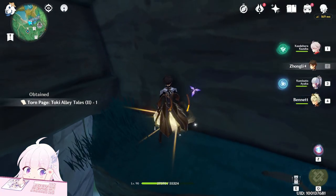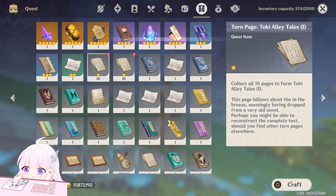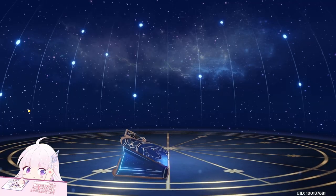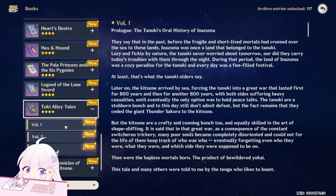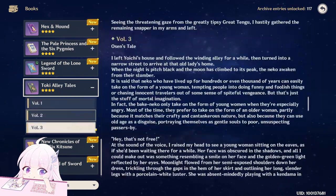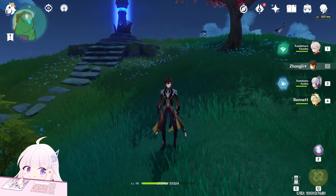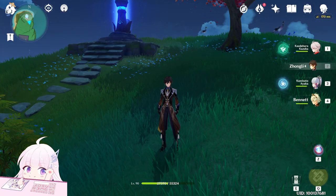This is the last page. Once you get them all, you can craft them into one book — the second book and third book — and you can find them in the archive. There's Alley Tales volume one, two, and three. The last three volumes are probably on other islands, but for now we can only access these three. Hope this video helped you find all the Toki Tales pages — thanks for watching and see you in the next video!